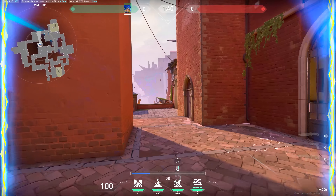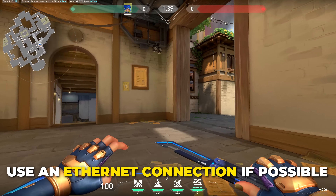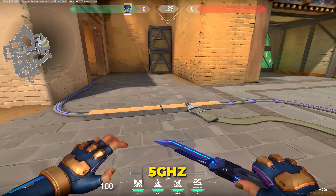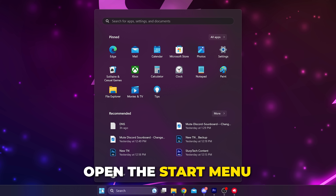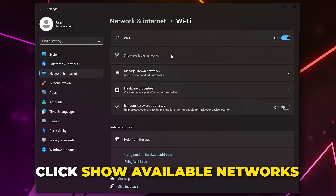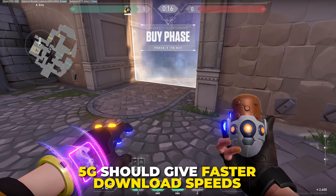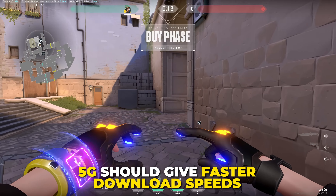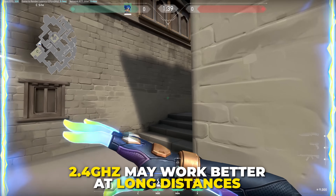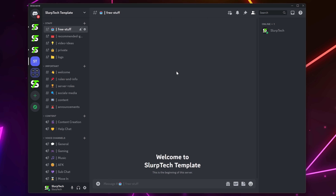Next, try using a different connection. Ideally you will want to use Ethernet if possible. However, if your only option is Wi-Fi, you may have a 2.4 GHz and 5 GHz option. Open the Start menu, search for Wi-Fi, then open the Wi-Fi settings. Click Show Available Networks and check if there are multiple versions of your network. The 5G option will typically provide better download speeds, however if you're a long way from your modem, router, or nearest extender, then the 2.4 GHz option may work better.